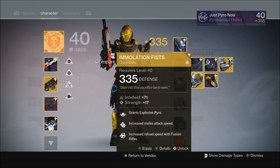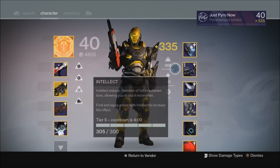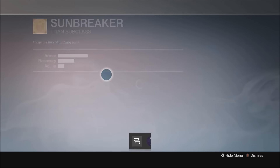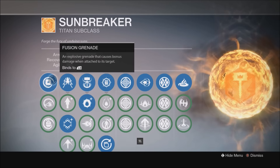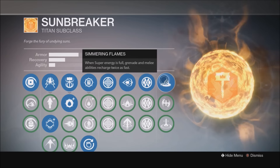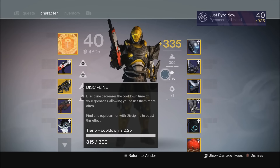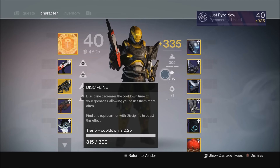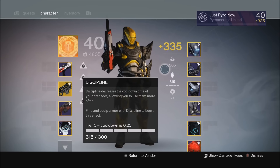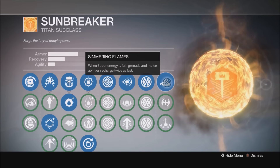For the Sunbreaker, there is only one exotic actually made for this class and that is Immolation Fists — they grant Explosive Pyre. So when I put on Sunbreaker, I'm using Immolation Fists. If I'm not using Immolation Fists, then I use the Armamentarium, which gives you two grenades. The Fusion Grenade is actually pretty good — same type as the Warlock has, and having two of them can be a lot of fun. With max Discipline at Tier 5, your grenade recharges in 25 seconds. Pair that with Armamentarium and Simmering Flames — when your super is full, grenades recharge twice as fast — and you're basically getting a grenade every 12 seconds. That is so much fun. For Challenge of Elders with grenade bonus, this is the way to go.